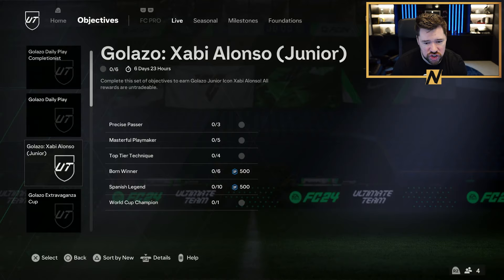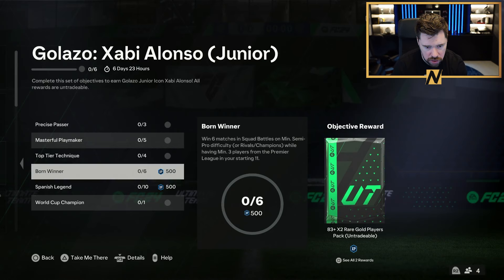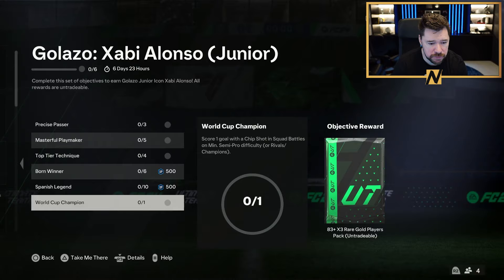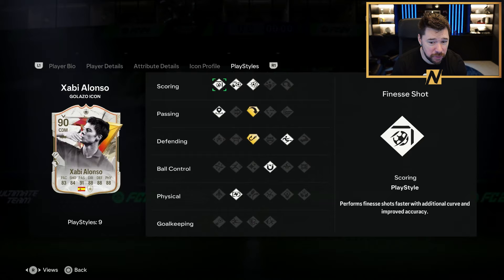Jabby Alonso Jr is the icon objective. You need to: assist three goals with through balls, assist five goals with players from the Premier League or score four goals with a finesse shot, win six matches with three Premier League players, play ten matches with three players from Spain, and score one goal with a chip shot. For that you get baby Jabby Alonso — four star, four star on him.